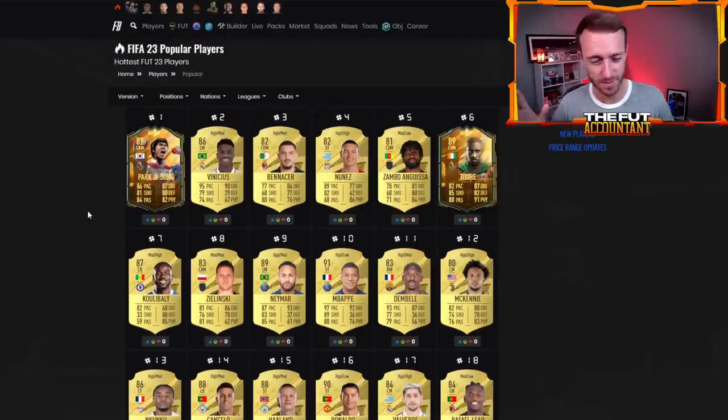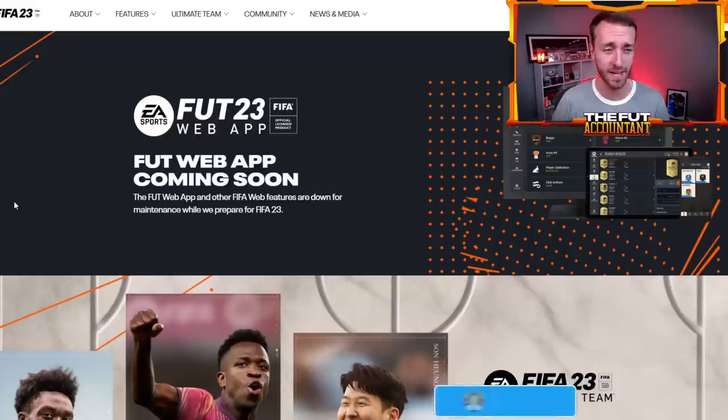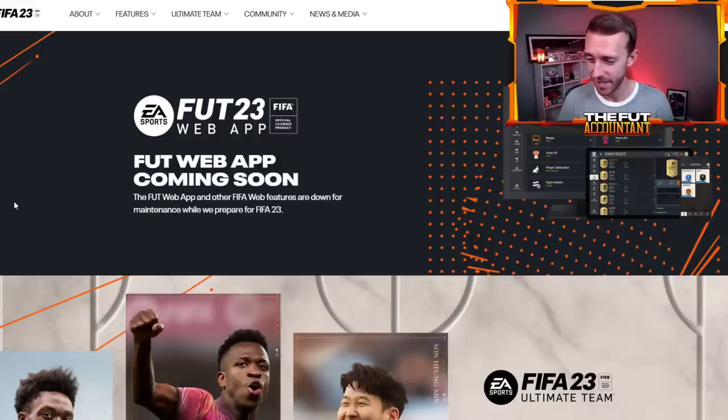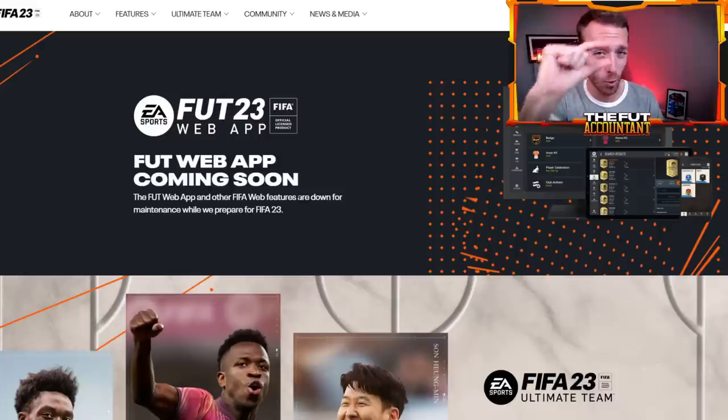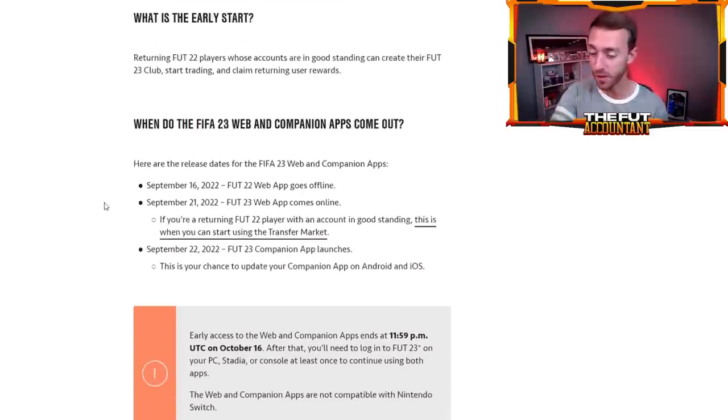It's going to be a crazy day. As long as you don't get your coin balance from something to zero, you're doing it right. You're going to have fun, you're going to open packs, and you can't mess it up too much — just be careful and don't take your coin balance to zero. Don't build a team and have fun today. You can learn so many things about a brand new market just by looking around. I'm going to be doing a lot of that on stream — come join us on Twitch, link down below.